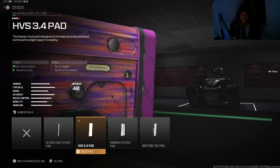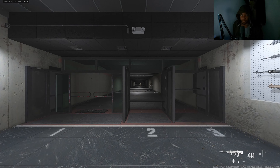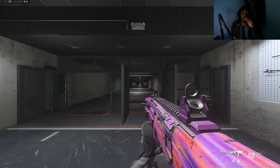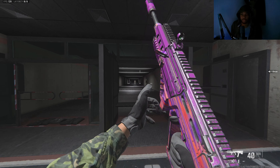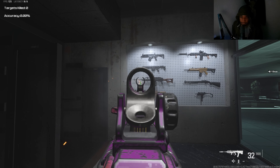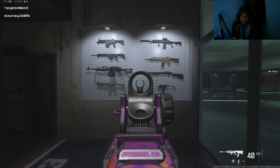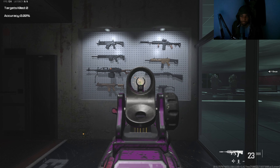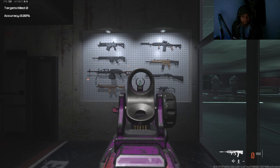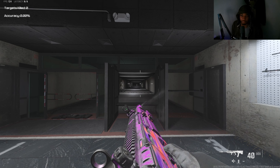I have on the HVS 3.4 Pad stock — with the kickback recoil it's a pretty good gun. It has little to no recoil; you just need to know how to control it. It has a simple recoil pattern. If I hold it straight, little to no recoil right now. That's just me holding it down — little to no recoil, very amazing gun.